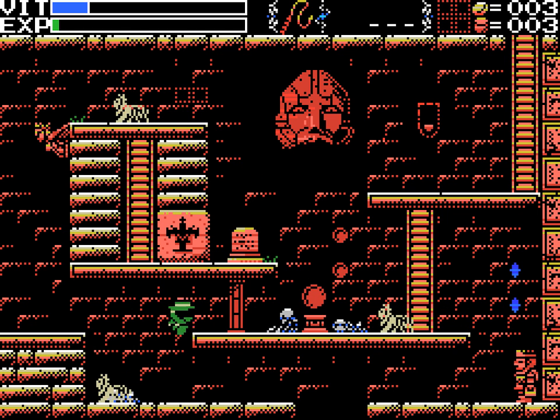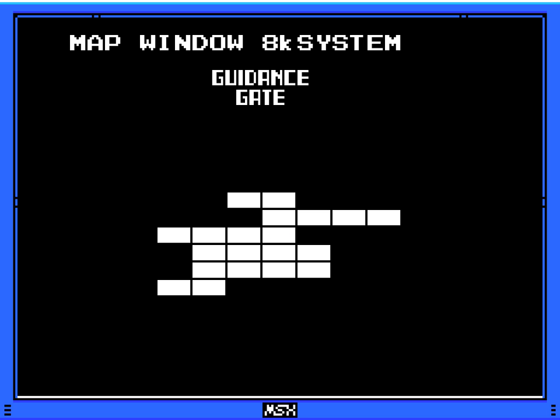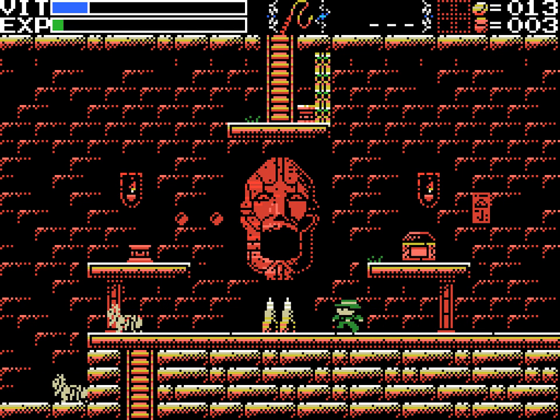We had a few places we could potentially explore, and we had our map that we picked up last time, so we definitely want to start using that. It appears this is showing us rooms we haven't been to already, so that's potentially quite useful. I remember there was a sign or skeleton saying something about hidden platforms, and that made me think about this room.